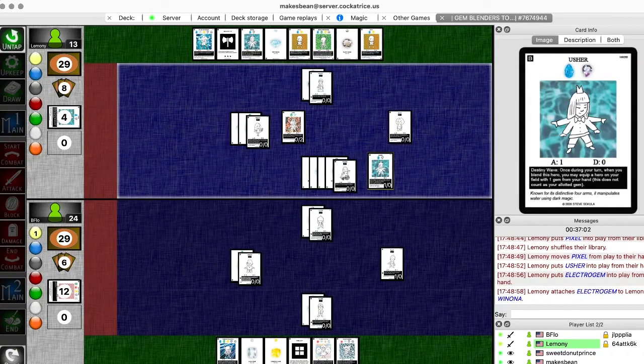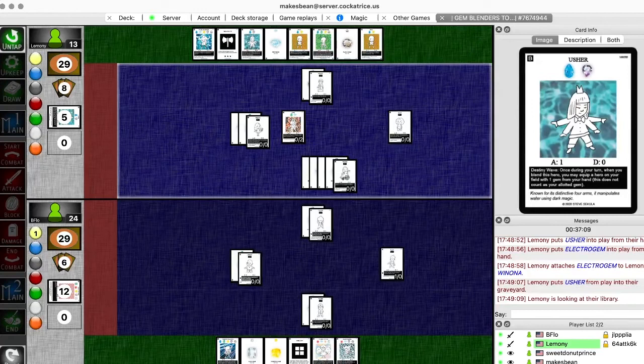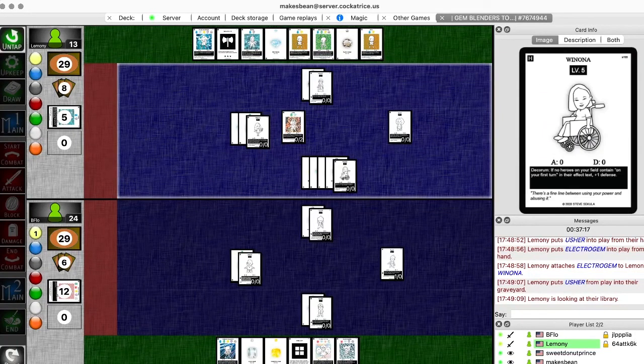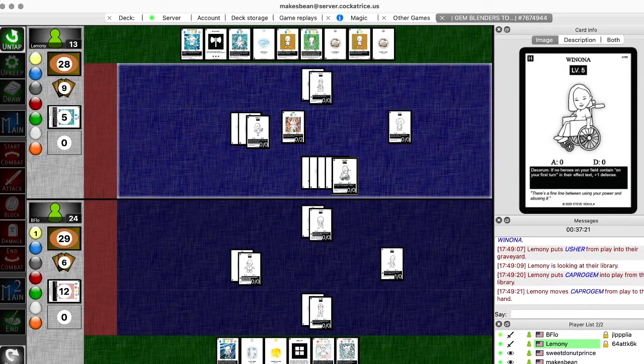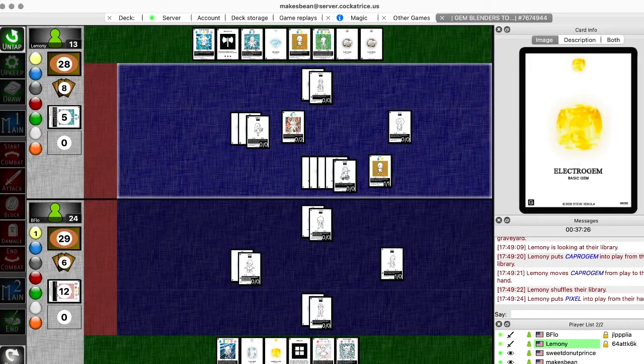And then have Cone discard Usher to get a Capper gem. Nice. And then I'm gonna get pixel. And keeping it going. Usher out of my graveyard - another Usher to get...